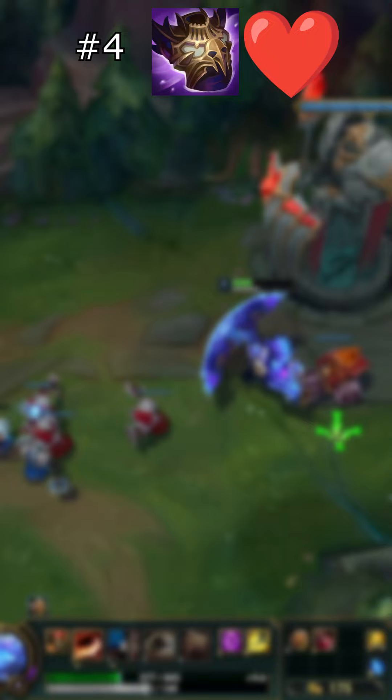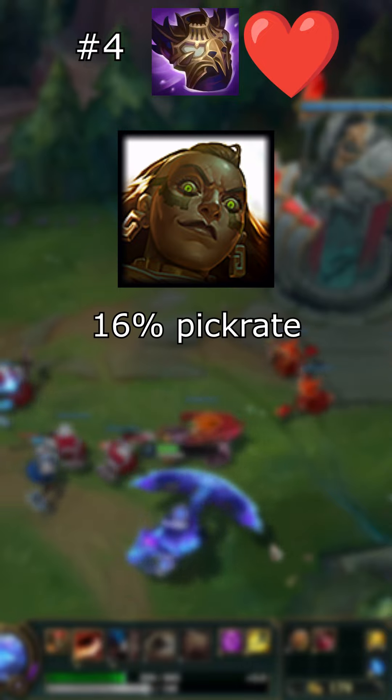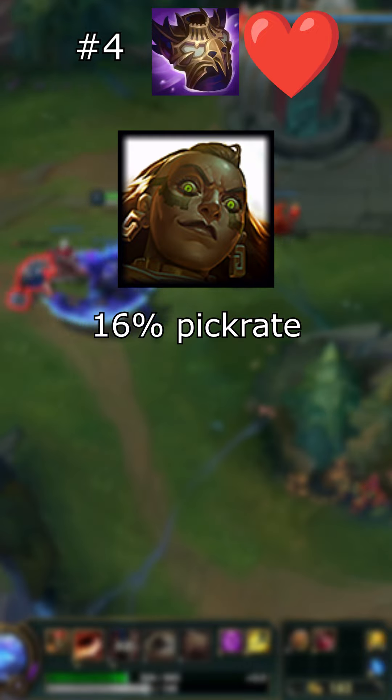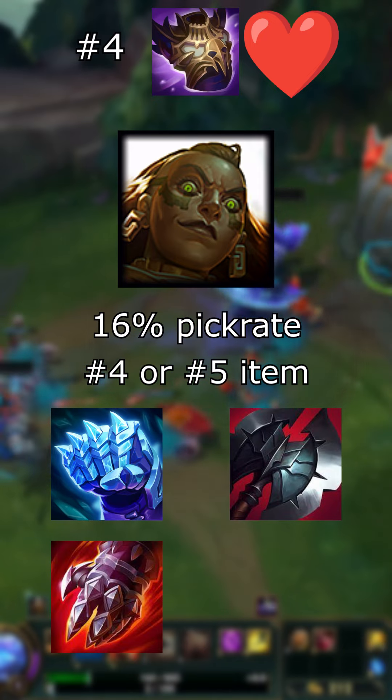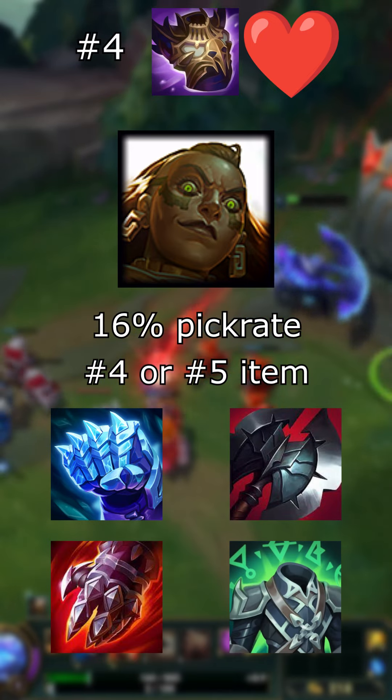Overlord's Bloodmail is chosen by Illaoi in 16% of her games. She builds it as either her 4th or 5th item, after Iceborne Gauntlet, Black Cleaver, and Sterak's — sometimes before Spirit Visage, sometimes after, depending on the situation.